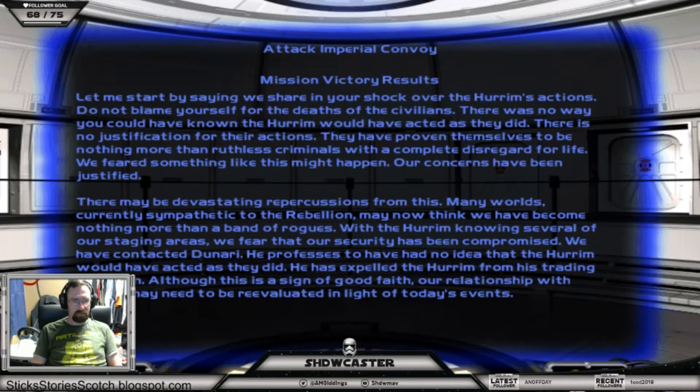Our concerns have been justified. There may be devastating repercussions from this. Many worlds currently sympathetic to the rebellion may now think we have become nothing more than a band of rogues. With the Hurom knowing several of our staging areas, we fear that our security has been compromised. We have contacted Denari — he professes to have had no idea the Hurom would act as they did. He has expelled the Hurom from his trading coalition. Although this is a sign of good faith, our relationship with Denari may need to be re-evaluated in light of today's events.